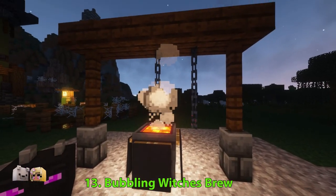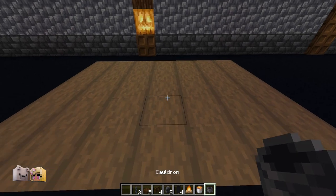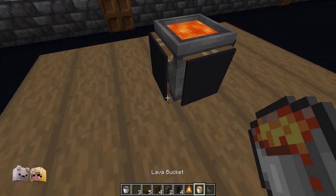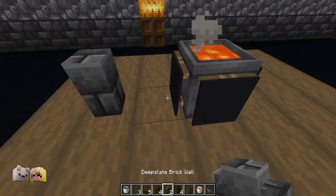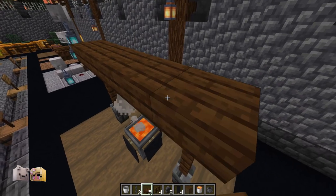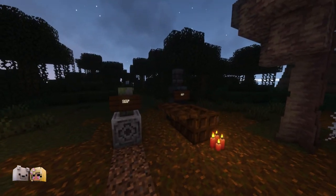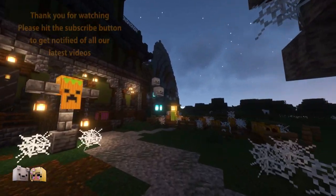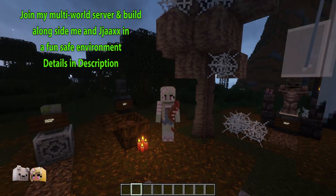This bubbling witch's brew looks a little bit ominous, and all the materials used in this build are easy to get in survival. Finished off with just three chains, and there we have it — 13 fantastic Halloween builds. You can mix and match as many as you like to create something spooktacular. Comment down below your favourite decoration, and check out my Patreon to build alongside me and get some exclusive Halloween content. Please subscribe and I'll see you in another tutorial.